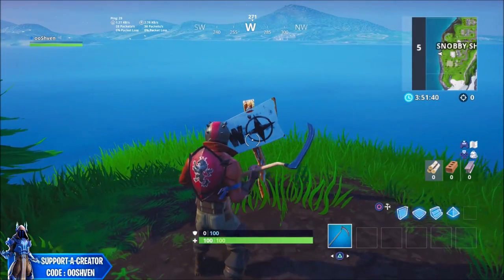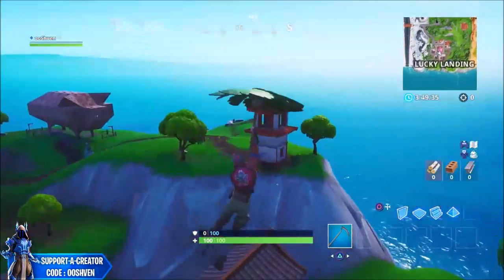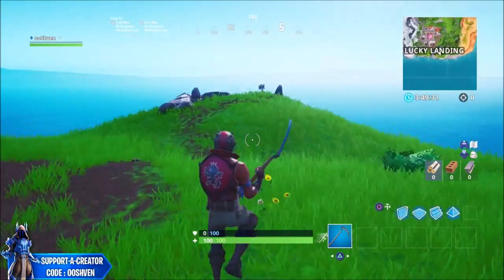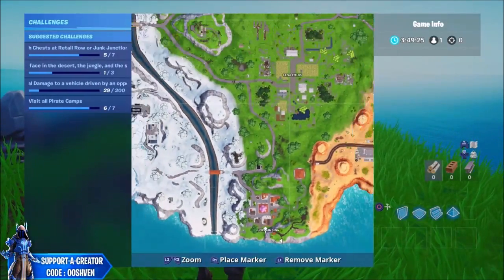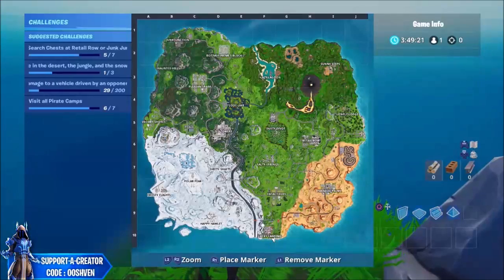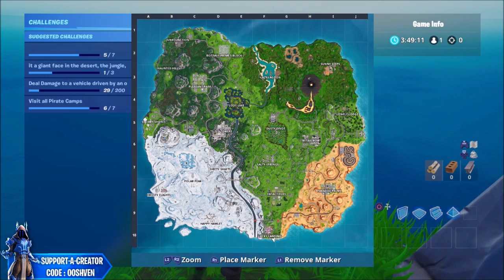The next location is right by the pig, right by Lucky Landing — you're going to find the sign right back here. The south sign is found right here on the mini-map. So just so you guys know: south is over here, west is right by Snobby Shores, and the north location is right here.